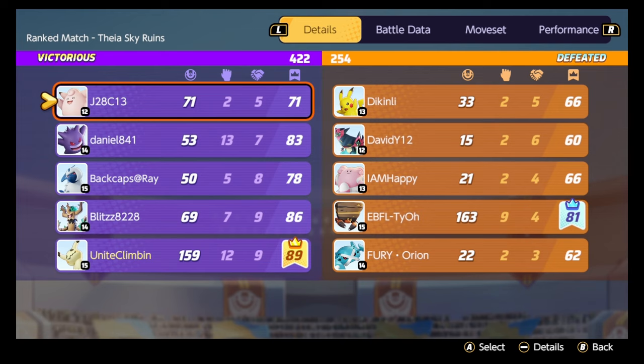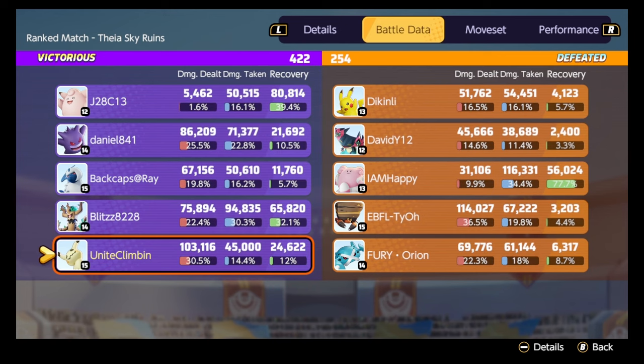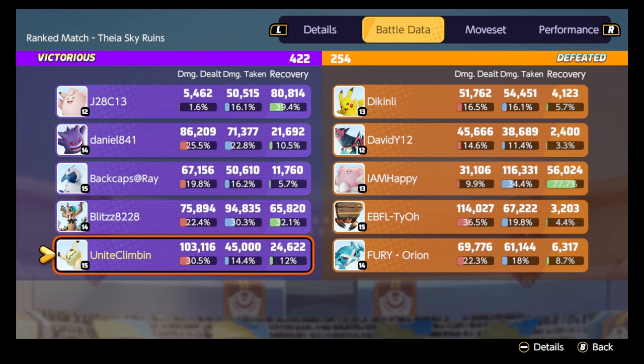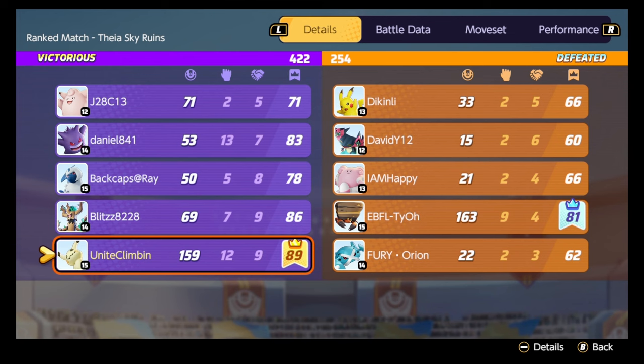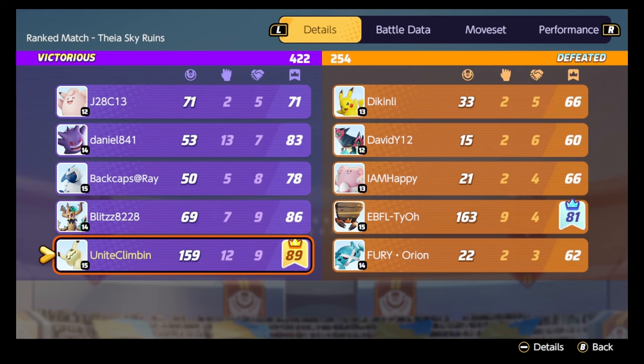That's what taking Mimikyu to the top lane looks like — 12 kills and 9 assists, dishing out quite a lot of damage while also taking a bit. Generally that's what you want to be doing with Mimikyu: you're a brawler getting into the action. You should have high damage numbers, but make sure those numbers reflect successful kill involvements. If you're dealing 100k but only getting three kills, you're going into fights and not being successful. Make sure those numbers reflect successful outcomes.